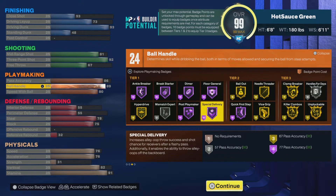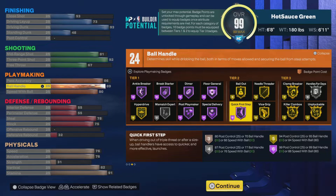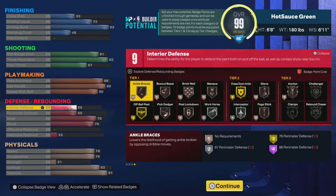Then we went with 89 ball handling in order to get Quick First Step on Hall of Fame — having that on Hall of Fame you're going to be taking off. Same thing with 80 speed with ball — I think that's the max we could get.